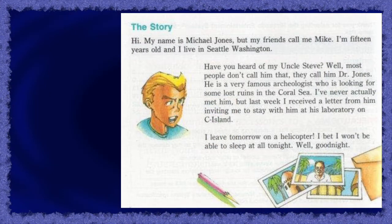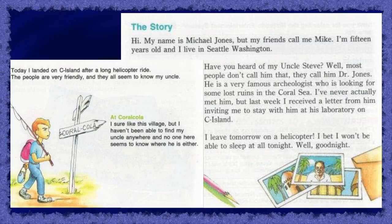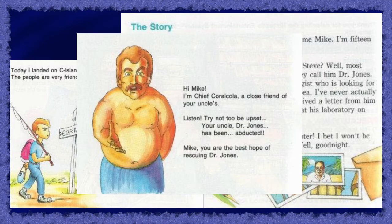The story begins when our protagonist Mike receives a letter from his uncle Steve, who is a famous archaeologist. The letter asks Mike to visit him during his summer vacation in the village Coro Cola. Mike has never met his uncle before, but he's excited to visit. But when Mike arrives at Coro Cola, he quickly discovers that Uncle Steve has been kidnapped, and with nothing but a yo-yo he sets off to rescue his uncle.